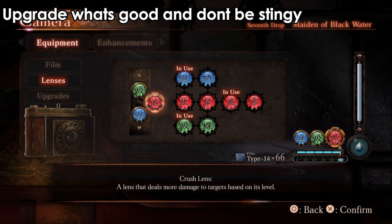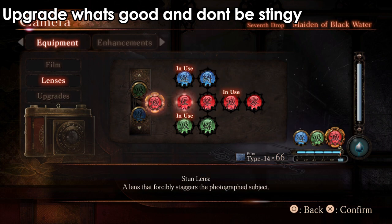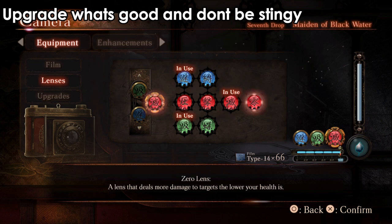Here you can see I'm only choosing the film that deals the most damage. I'm not choosing the ones with health bonuses. To be honest, you get a lot of health options as well. Maybe it's more helpful if you're playing Nightmare difficulty, but for normal and easy difficulty you don't need that — I was focusing mainly on the damage-dealing ones.